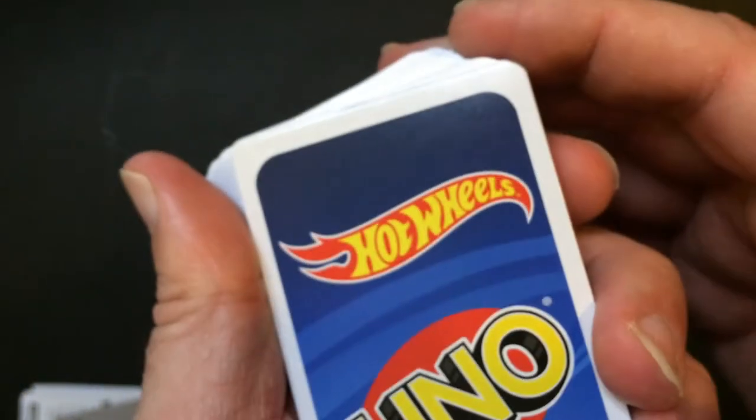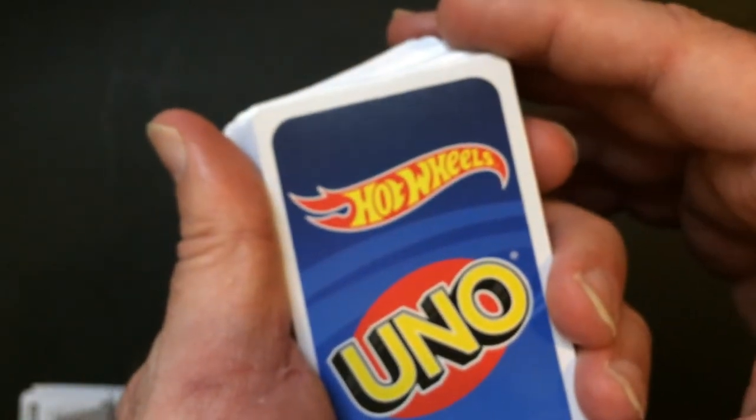Hot Wheels Uno — so the back is just the logo. Nice blue, red Hot Wheels — red and yellow. I think my favorite car. This is a pretty cool car, like real life with the lines.